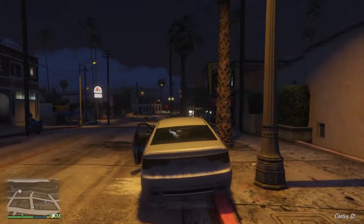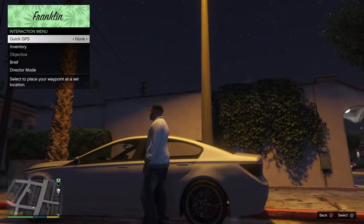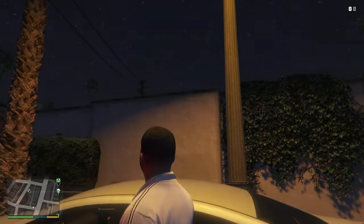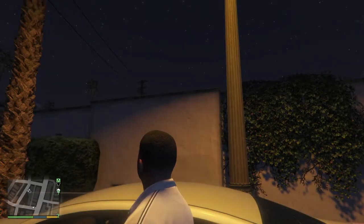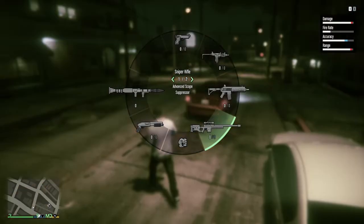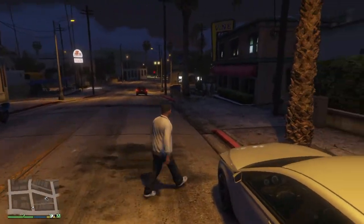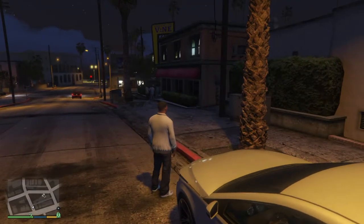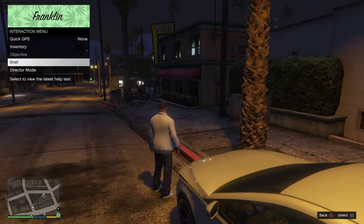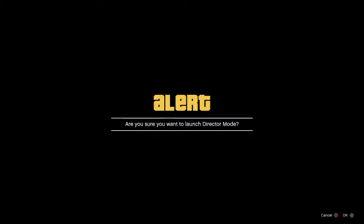First, if you're in a car just get out of the car. Then you wanna hold the middle button on your controller — it should pop up a screen. You wanna go where it says director mode, press X, then press exit again.